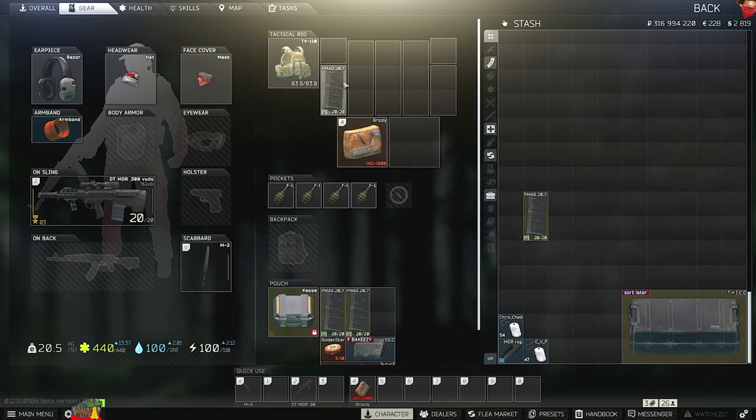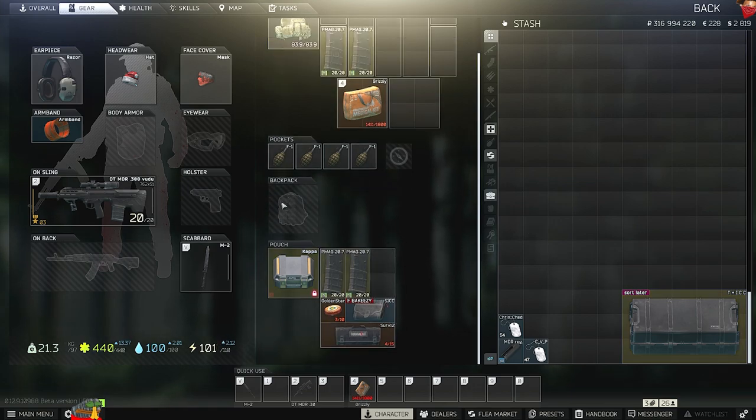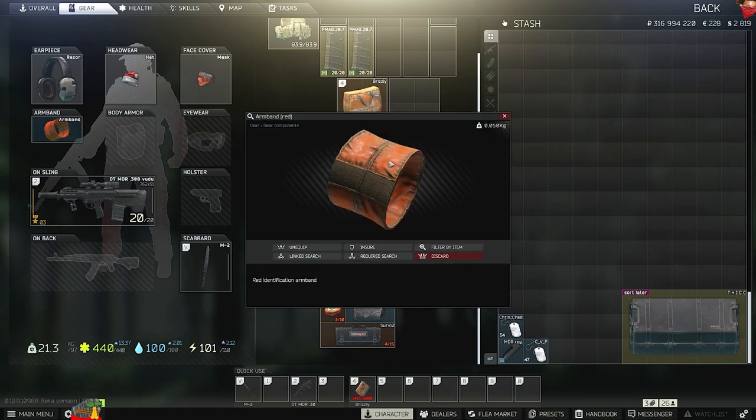M61, MDR, TV 110 or rat rig. Bring a lot of ammo — I'd do about one mag in the rig, two stacks of ammo, two mags in the Kappa or Gamma or whatever you have. Definitely bring a Surv-12 kit because you get shot up a lot by these raiders.